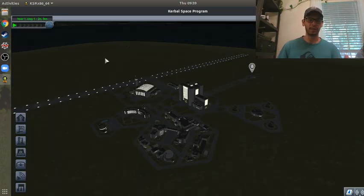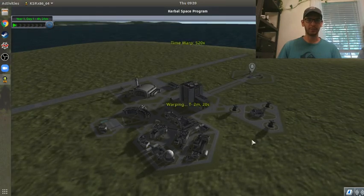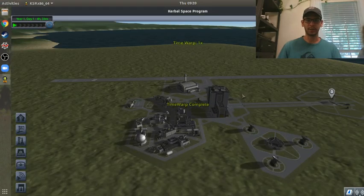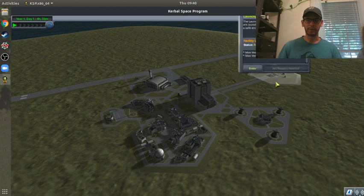If you then go to Sandbox Mode, I'm going to warp to the next morning here so I can actually see what's going on. If you build literally the exact same rocket in Sandbox Mode, you'll actually get to about 20 kilometers. We are now in the daytime. So if I go to the launch pad...